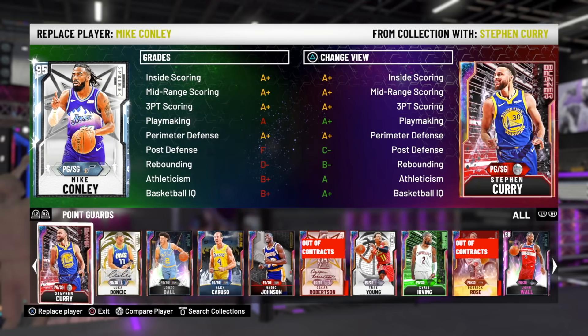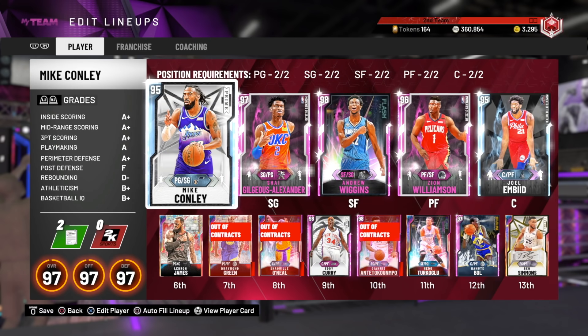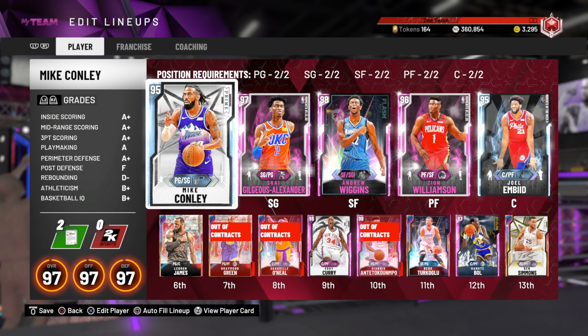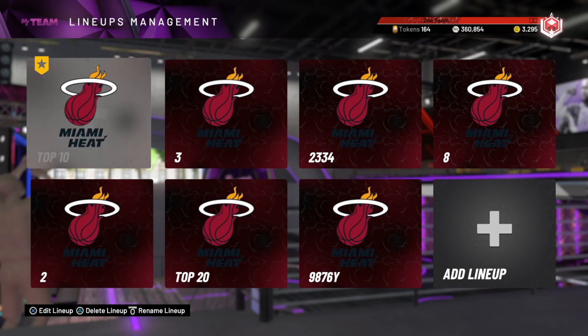Then there's Kevin Love and the bad Pink Diamond Russell Westbrook. The bad Pink Diamond Westbrook doesn't get any better at shooting, so he's still going to be terrible. And Kevin Love still isn't going to get clamps, so he's still going to be terrible.